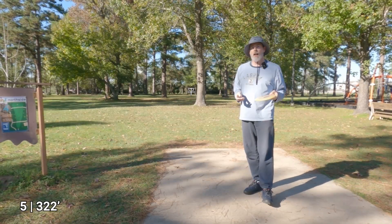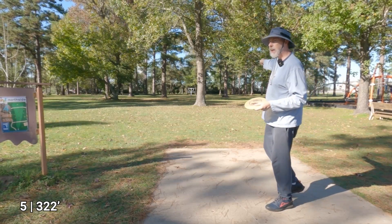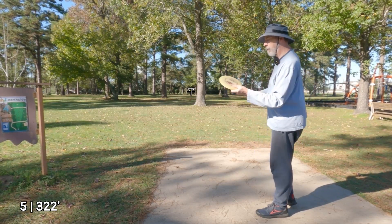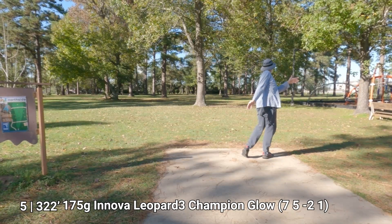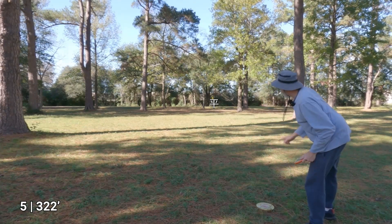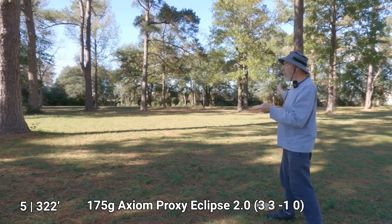This is hole four in the traditional layout but hole five in this custom layout. Last time I threw a driver directly into a tree because I couldn't see it in the dark — that's one reason to get familiar with the course before a glow round if possible. Play a practice round, or shine a flashlight to see what's in front of you. I'm going to throw it that direction — middle of the fairway, that's all I want. I'm a good 120 feet out.